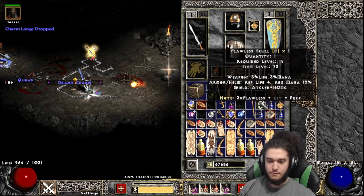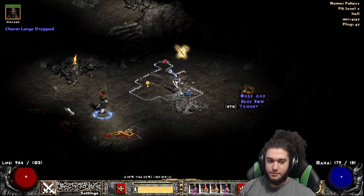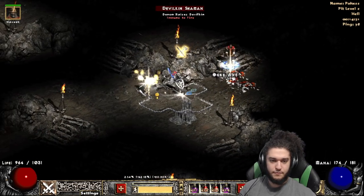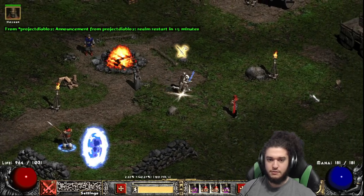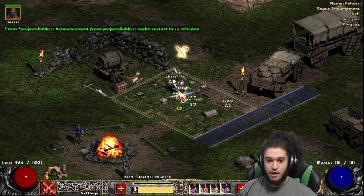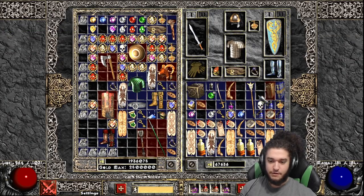Grand Charm drop, and then you get a chest that for me always has complete garbage. Let's go see what we got — identify. Plus one Shapeshifting skills charm. How nice — it's a skill charm, very nice.